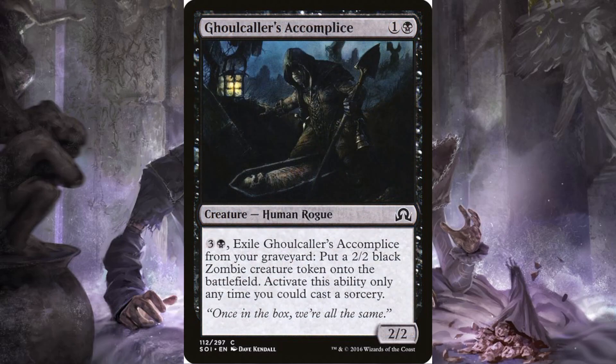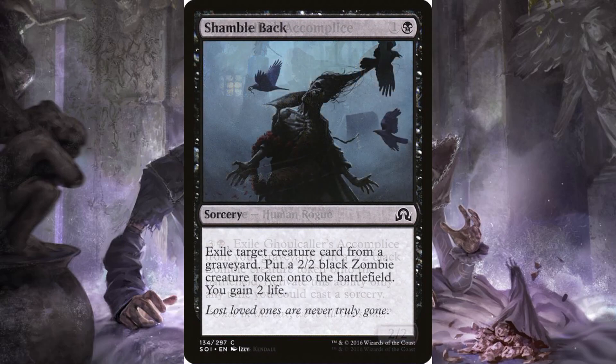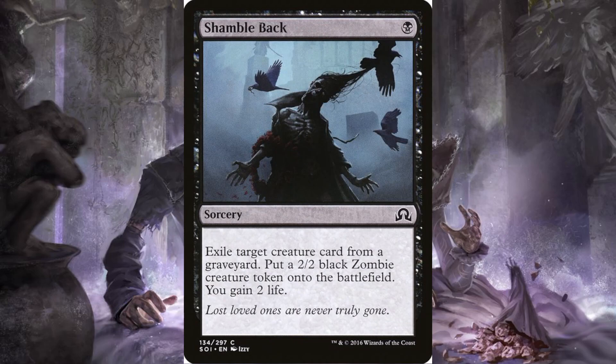Ghoulcaller's Accomplice: one and a black, it's a two-two human rogue. For three and a black, exile it from your graveyard to put a two-two black zombie creature token onto the battlefield — activate this ability only any time you could cast a sorcery. Love the flavor text: 'In the box we're all the same.' Shamble Back: for a black, it's a sorcery. Exile target creature card from a graveyard, put a two-two black zombie creature token onto the battlefield, and you gain two life. Love the art — the birds almost seem to guide the zombie while also picking him apart.